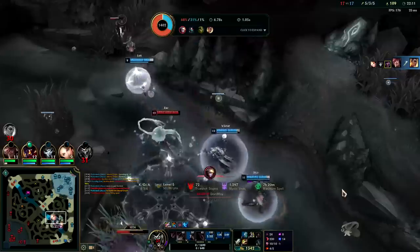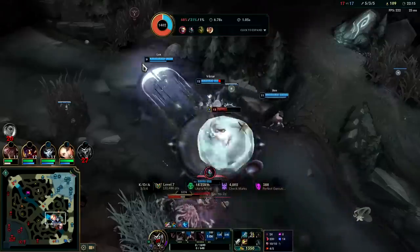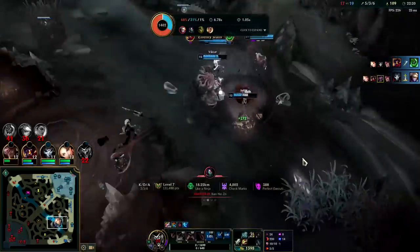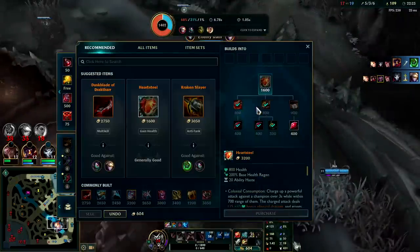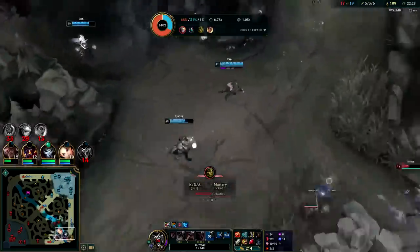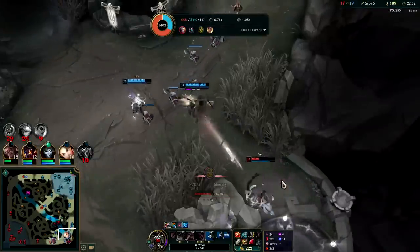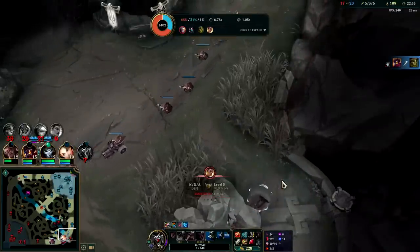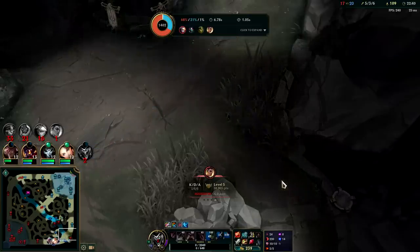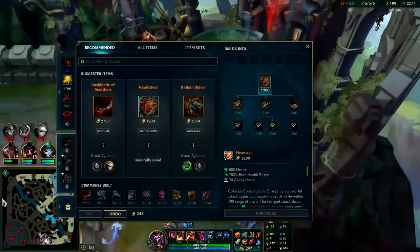They probably thought I reset — that would have made a lot of sense since I was low HP. I got back most of the HP from farming though. Heartsteel into Titanic Hydra, or maybe Titanic Hydra could work on this build even — Titanic has on-hit damage and Hellblade can utilize that decently.